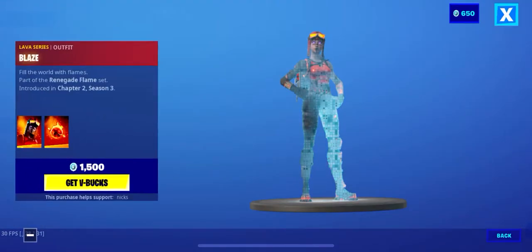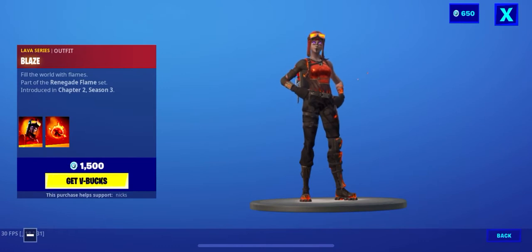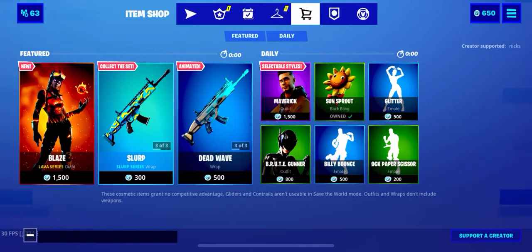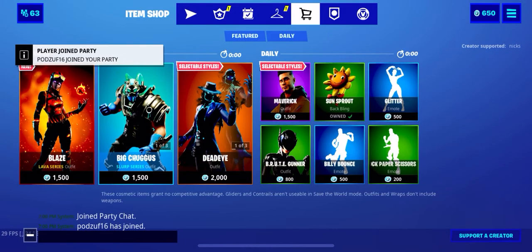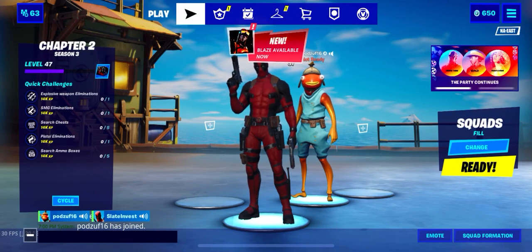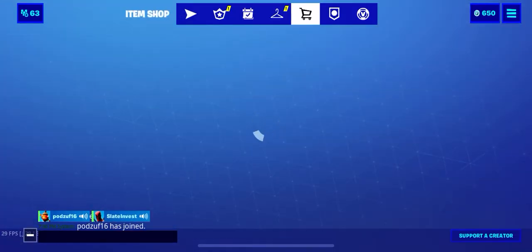I can't believe it — Blaze is actually in the item shop! The Blaze Renegade Raider, never seen one before. But this is the Blaze, this is the Molten Renegade — that is so cool! And that is the item shop for June 27, 2020. Thank you guys so much for watching!